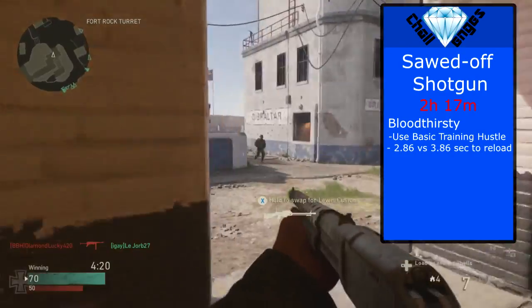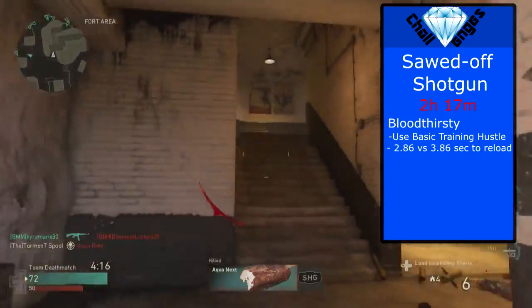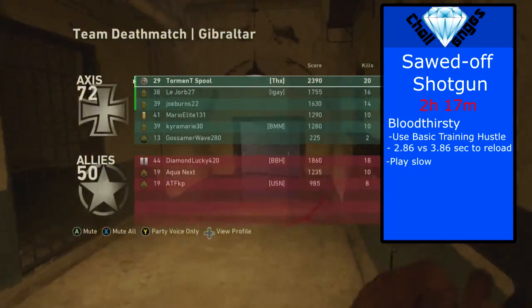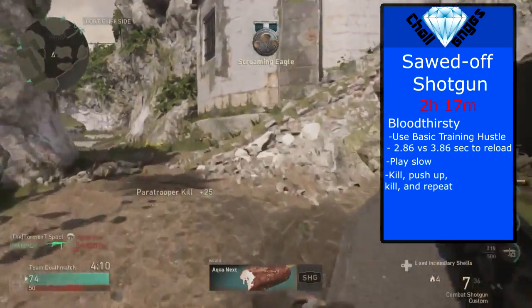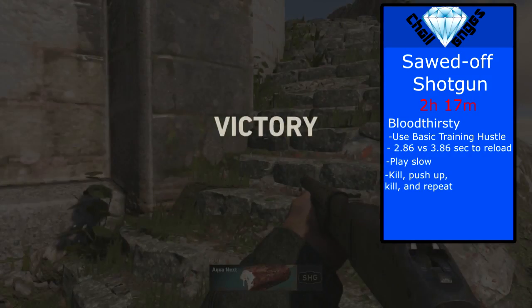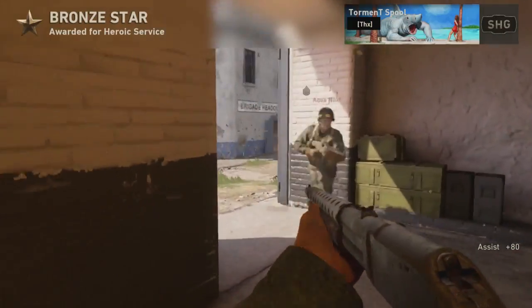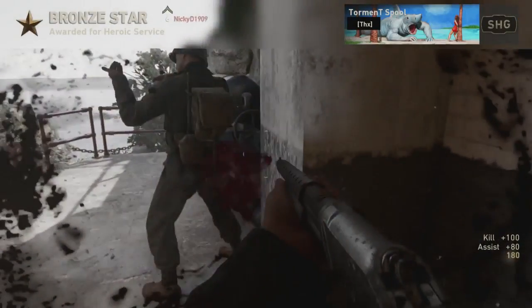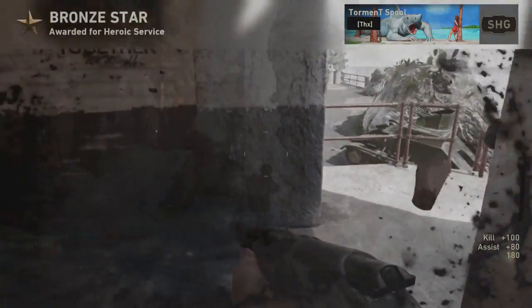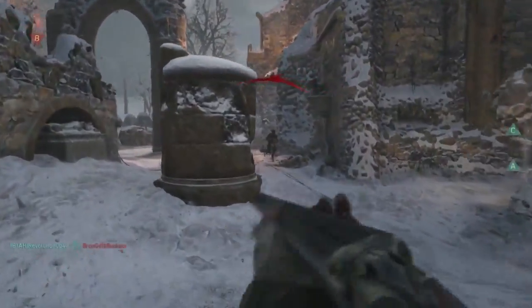For the bloodthirsties, this gun was sometimes inconsistent with one-shotting people. Because of this I played pretty slowly to make sure I got the bloodthirsties — I would kill someone, push up a little, kill them again, and then push up a little more, and this worked and I got my bloodthirsties within a game or two. It went rather quickly; just remember to play your life and get close for those one shots with the gun.